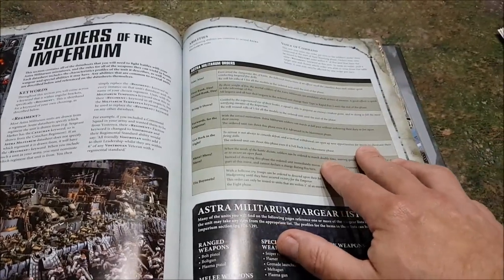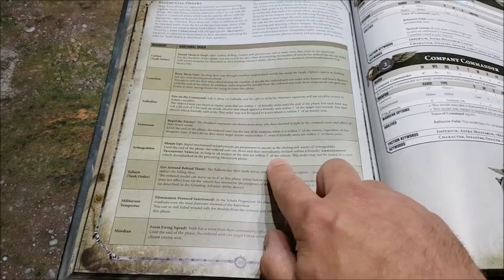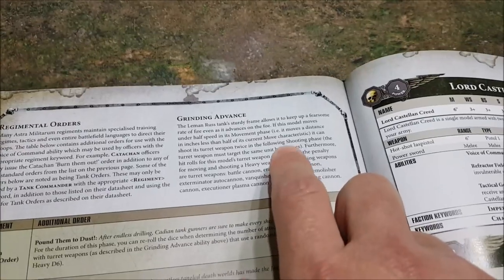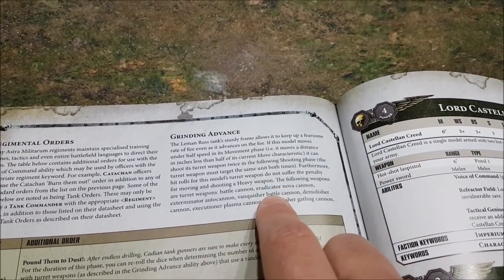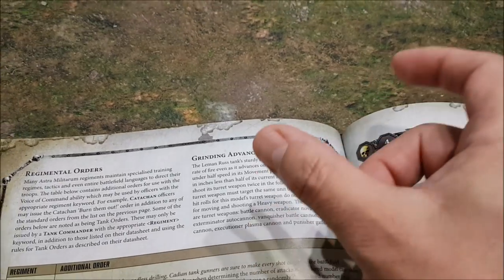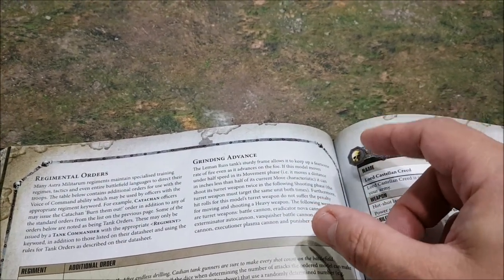Here are the orders — we know what orders do. However, there are also regiment-specific orders depending on what regiment you pick. Before we get into those, Grinding Advance — which Games Workshop already leaked — is the rule for Leman Russ battle tanks. It means if you move and fire, you don't suffer a minus to hit with the main turret. It's basically always hitting on a four when it moves and fires.